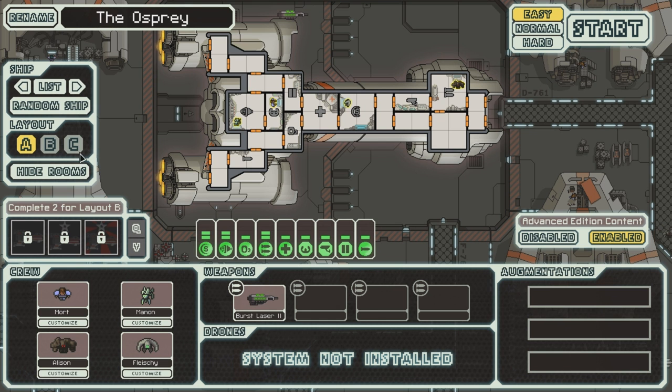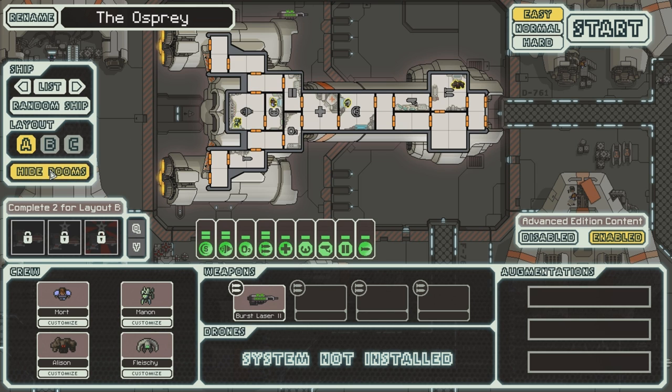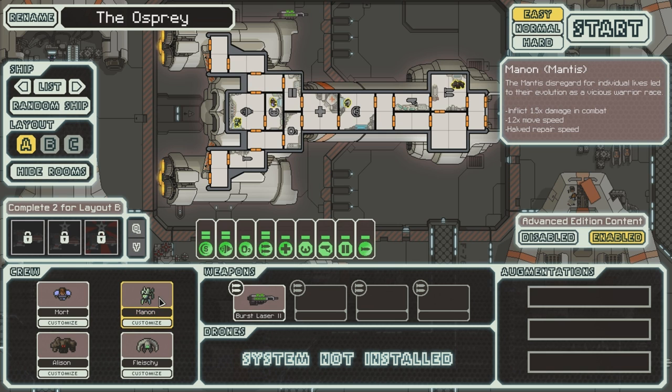Let's take the Federation cruiser Type-A. Looks pretty cool. There's the main cannon and there's the special artillery beam. Powers a slow, high-powered beam that pierces all shields and does one damage per room hit. More power means faster cooldown. So this is basically a halberd beam or pike beam, but it pierces all shields. So it's quite nice. We get a Mantis as well - that's a very varied crew.